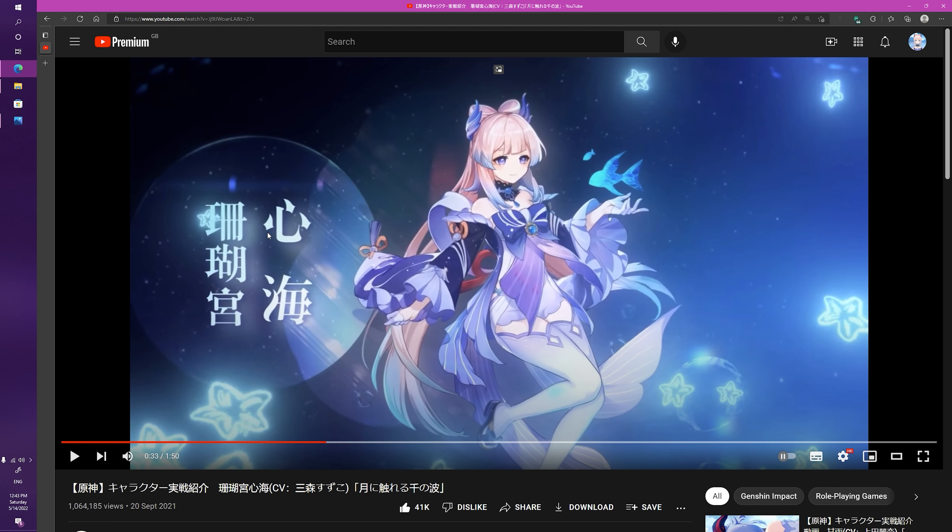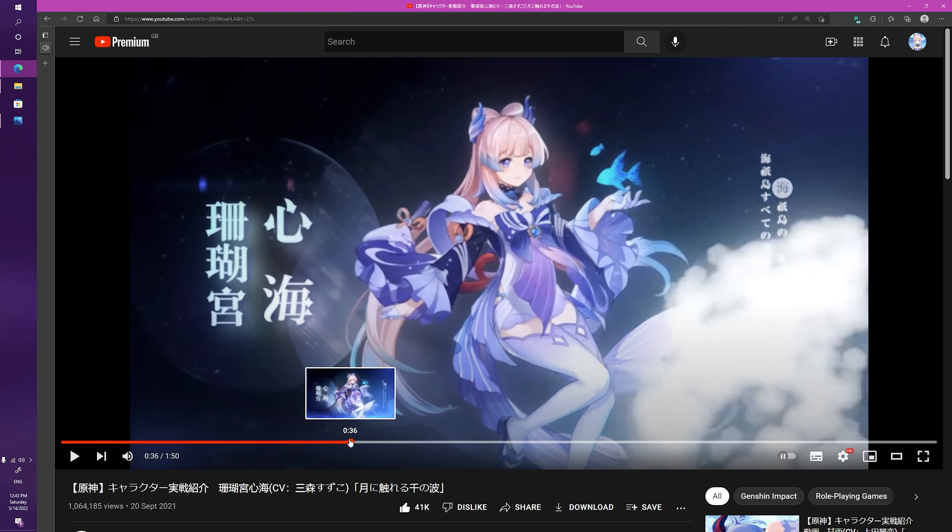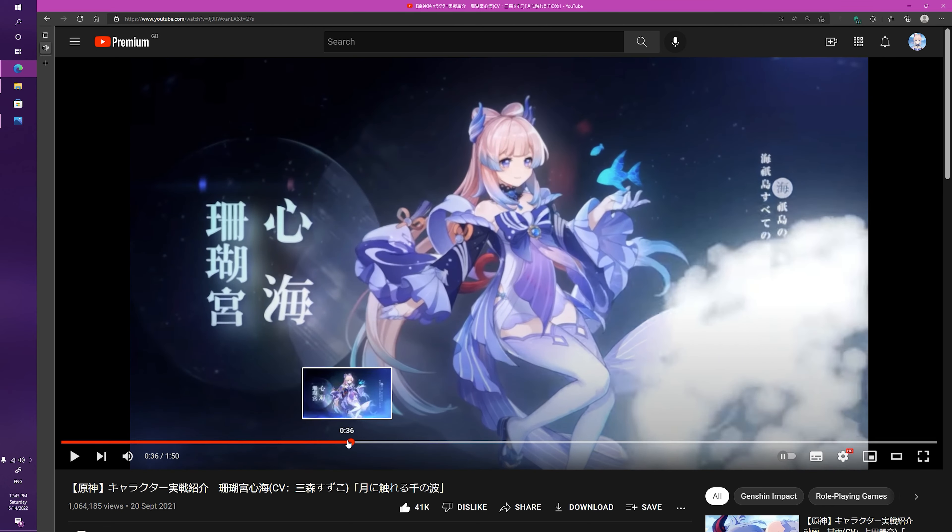Obviously the beautiful splash art — the floatiness, the beautiful little starfish, and of course Kokomi, the Heart of the Ocean. Absolutely beautiful, really really well done. You can almost see in the background that sense of the ocean deep, with the waves gently going.